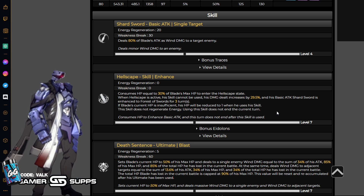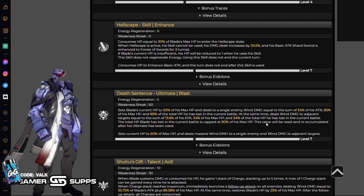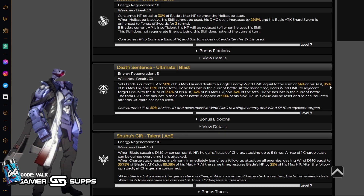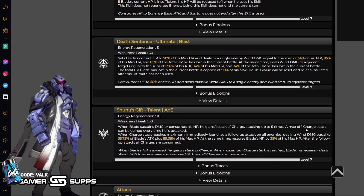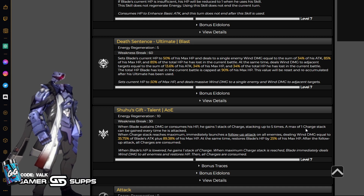Basically, if you build him to try to capitalize the most on his damage, he scales primarily off max HP. You can see on everything but his normal, he has very high max HP multipliers even at level 7 — even on his talent, it's very, very high max HP. You're going to want a lot of HP on him. He's able to hit very, very hard because of it.